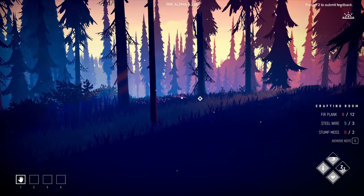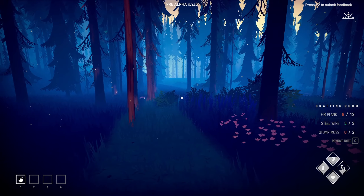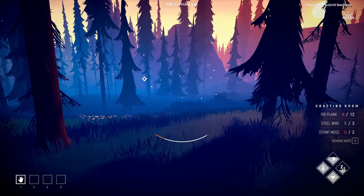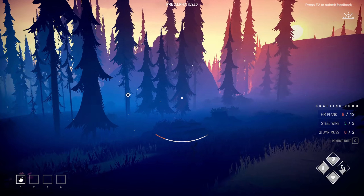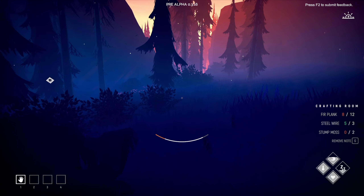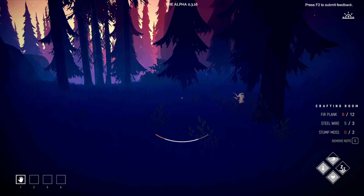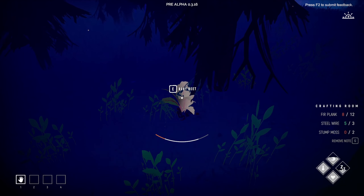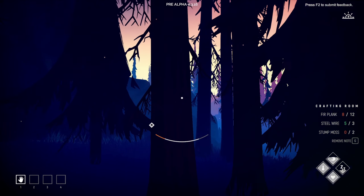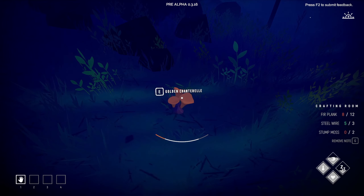It's getting dark actually — we should probably... Whoa, what was that noise? I'm not sure. Alright, the sun's going down. Up in the top right, that'll tell you the time of day — there's no actual numerical time but it'll tell you based on symbols: sun, sun going down, sun coming up, and the moon. Oh, look at that bird — it was like a woodpecker or something.